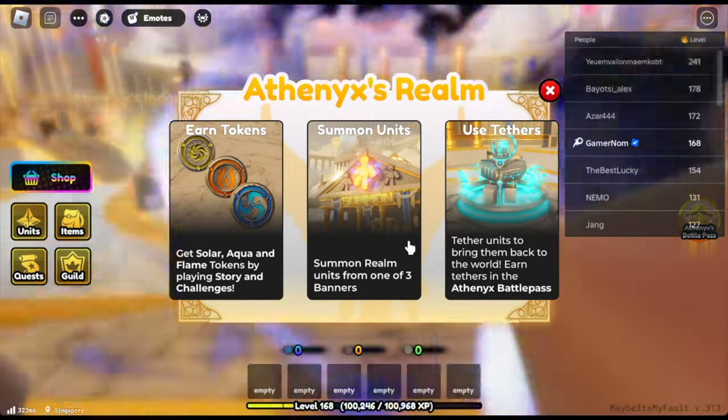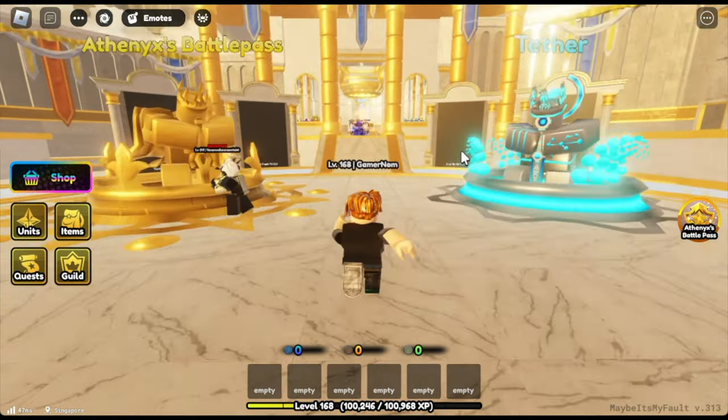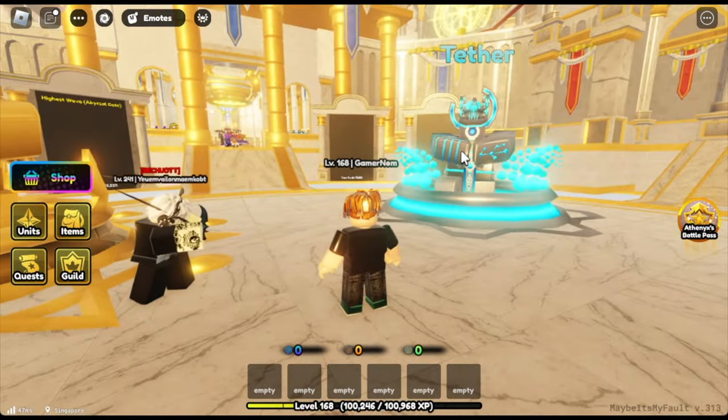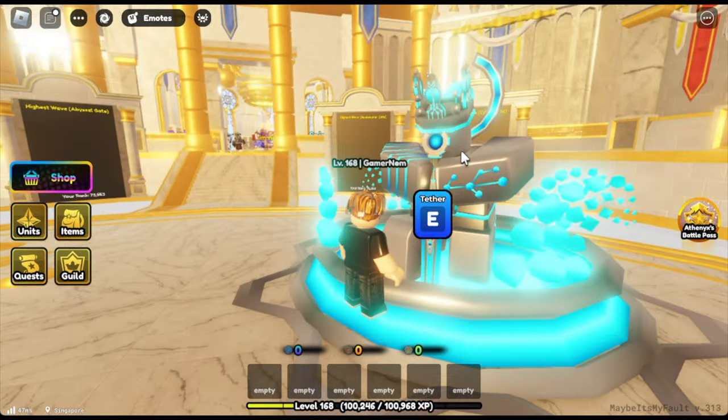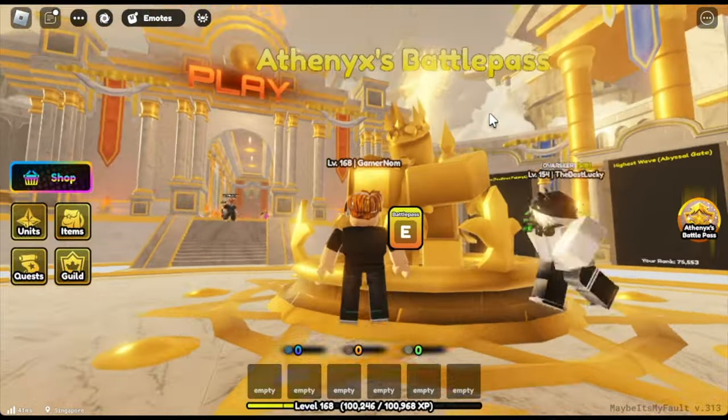We are here at the Athenix — I'm not sure how to pronounce it. Some new features here. There's the Teller. What can you do here? You can use units here and transport them or use them on the other dimensions.